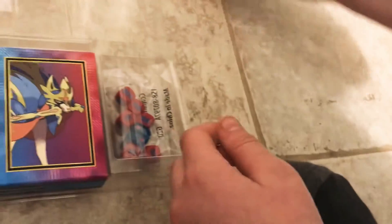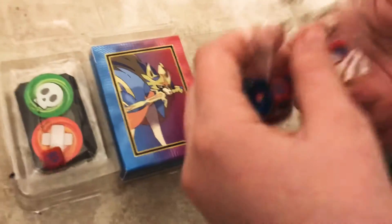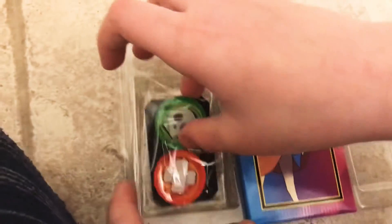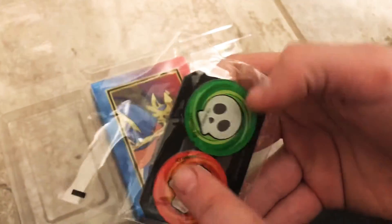I already have a big version from another box and a normal version just like these ones, so that's three Zacians total. There's also dice — I have no idea what these dice are for. We might find out in a different video, so let's just play classic like normal Pokemon. And then we got the tokens: the poison marker, GX marker, a burn and a poison. Last there's a code card to scan.